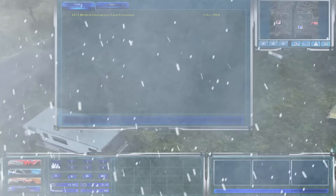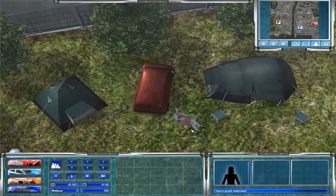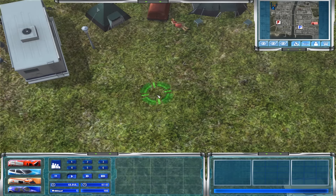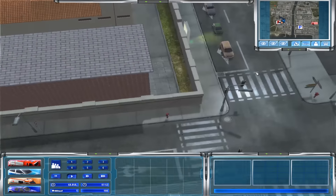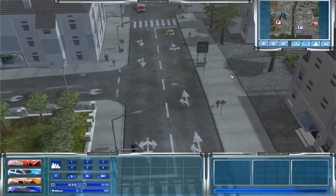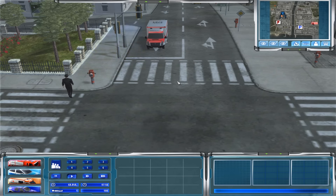Hello friends of the Northern entertainment and welcome to another episode of my Emergency 4 let's play series. We are today in the Bordsund mod, continuing our ABCs of Emergency with the letter B, getting to the end of the letter B. The Bordsund mod is partially vehicle modification and partially map modification, with a couple of different places where the emergency vehicles are spawned from.